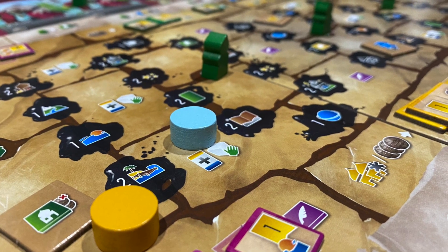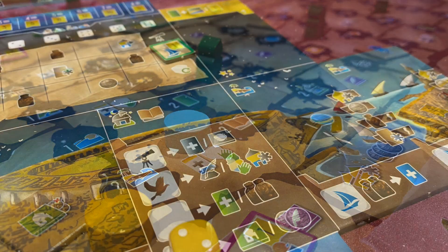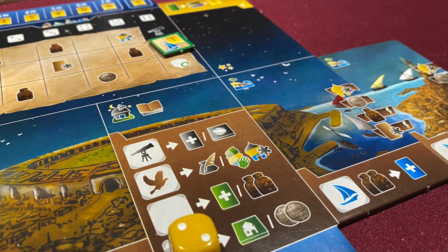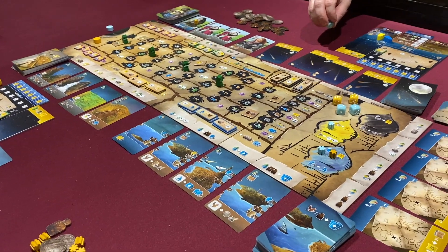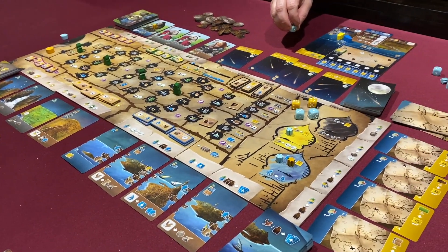Wayfarers of the South Tigris is a game of symbols — lots of symbols. But in spite of what may at first appear to be some vast pictographic nightmare, the wilder thing is that it all starts to make some sense.